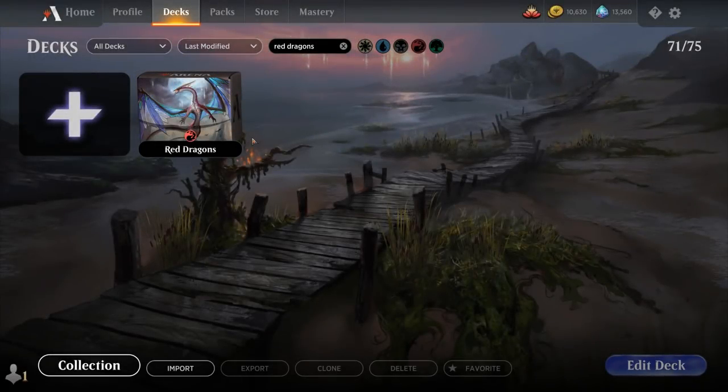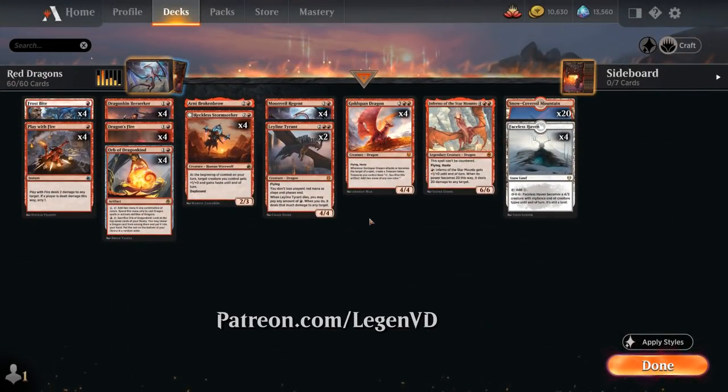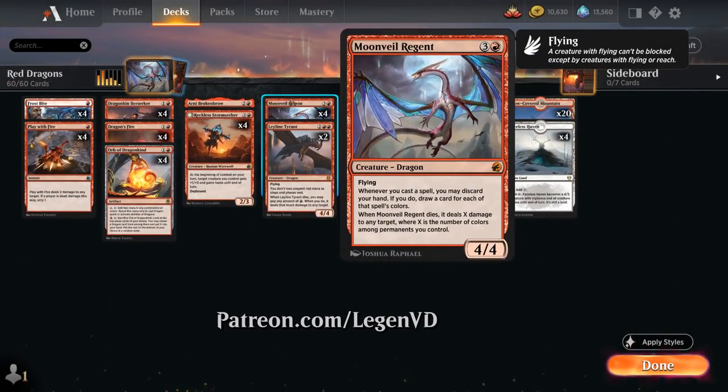Hello and welcome to another Standard Gameplay video. Today we're taking a look at Monored Dragons, as voted on by my Patreon supporters. The deck features the full playset of Moonveil Regent, the 4-mana 4/4 Mythic Rare Dragon from Midnight Hunt.